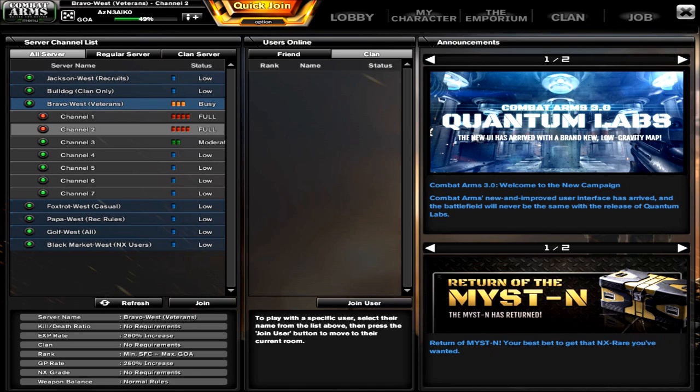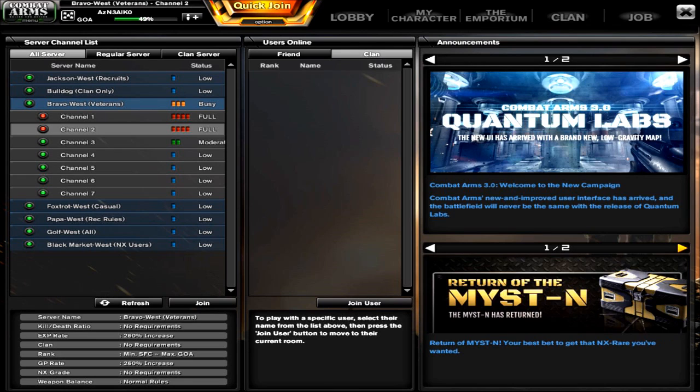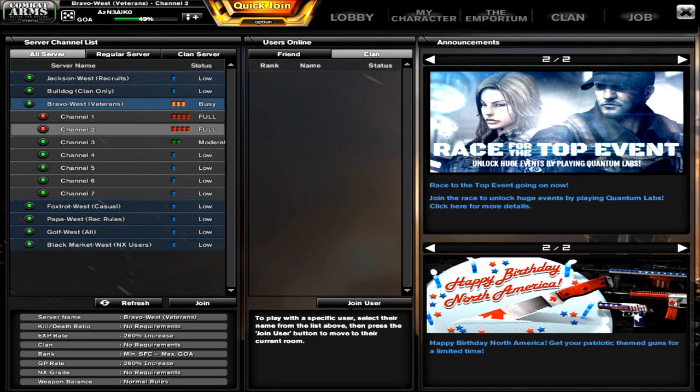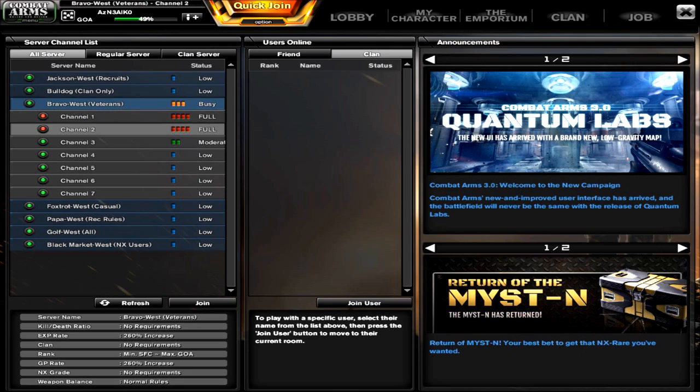On top of that, the usual event pages are visible — the new Quantum Labs events, the Race to the Top events — and the recent NX sales including the Return to Mist N and the Happy Birthday North America gun sales are all listed here as well.